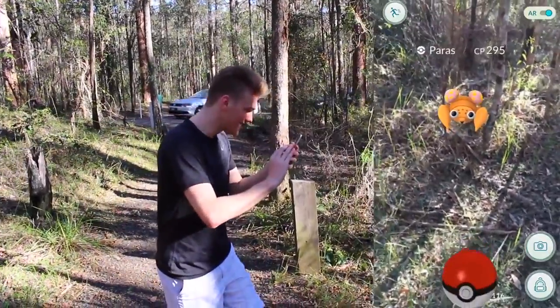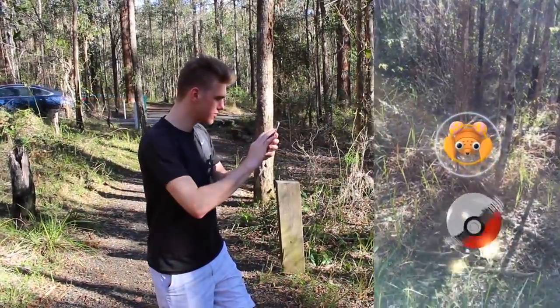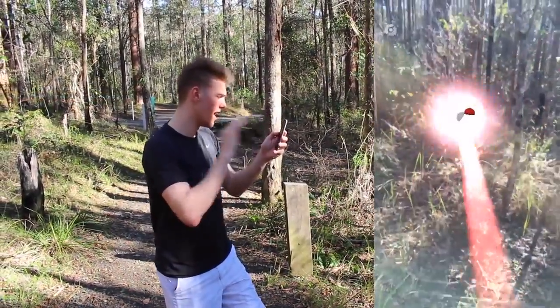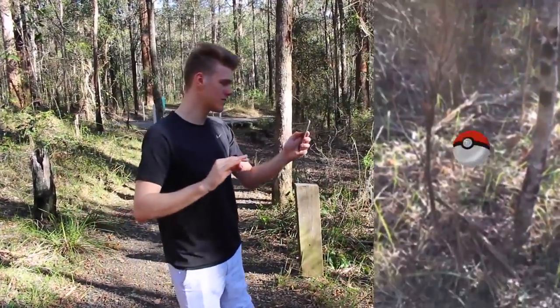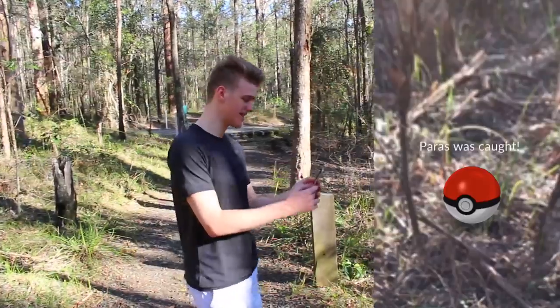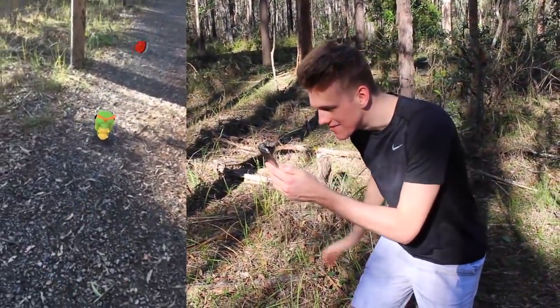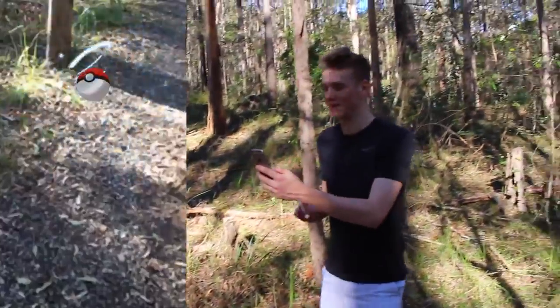There he goes — a little Paras. Look at this, in the forest chilling. I hate it when they attack because you always miss your Pokeball at the right time. Please be nice to Paras — I'd love to go out and get another Parasect. Not bad! There's a little Caterpie just in the middle of the path right here — I'm gonna catch you, little mini Caterpie.